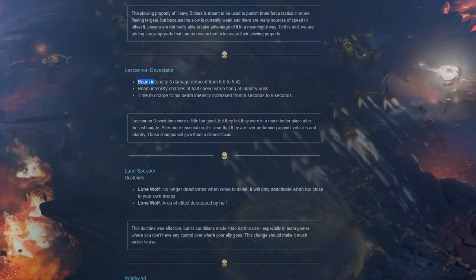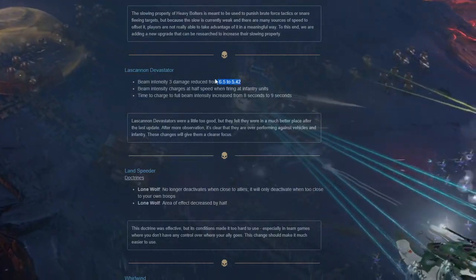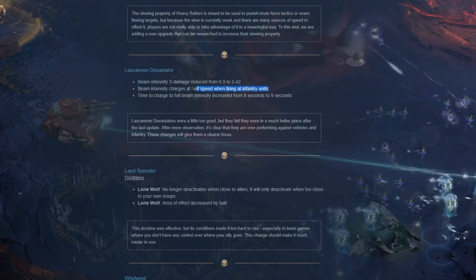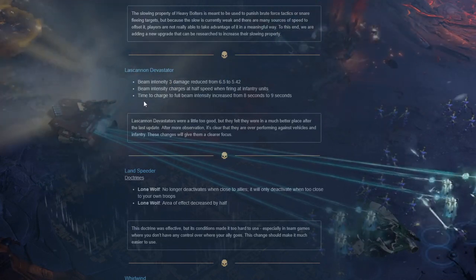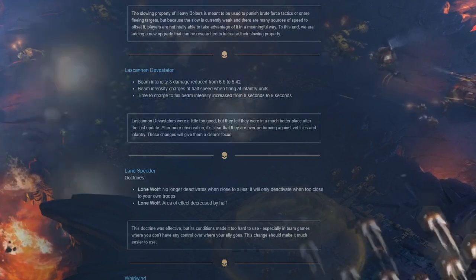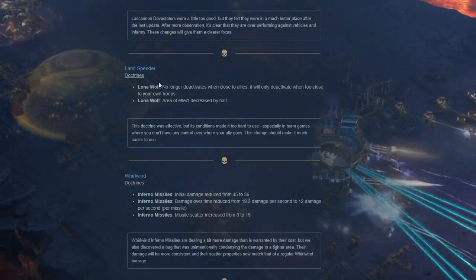Lascannon devastator changes - this is gonna be interesting. Beam intensity free - so that's at max. Damage reduced from 6.5 to 5.24 - slight decrease. Beam intensity charges at half speed while firing at infantry units. I would have completely removed the beam intensity increase from infantry firing, but half speed is progress. Time to charge to full beam intensity increased from 8 to 9 seconds - a general nerf. I would have preferred a setup time but we'll see.